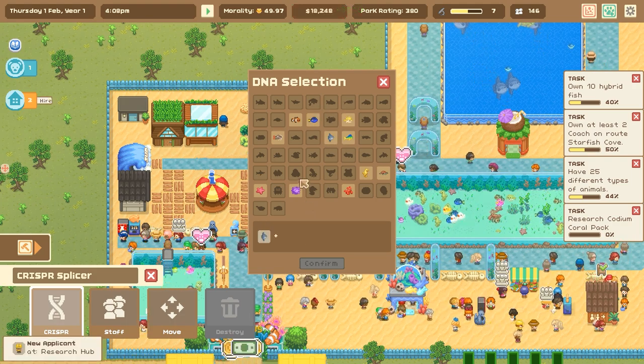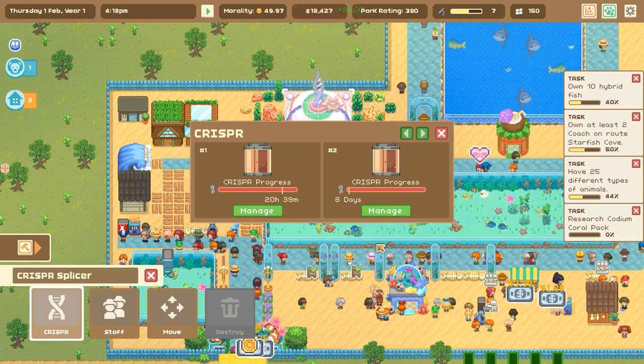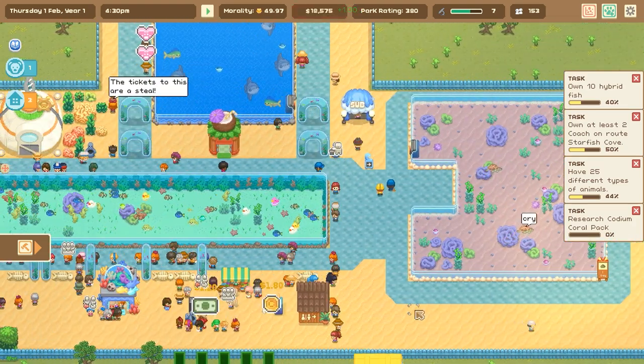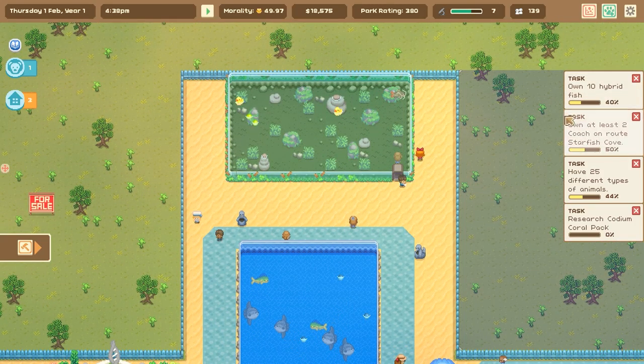Let's make a sunfish sea urchin hybrid! I want to see what that looks like — what if it looks like a giant moving prickle ball? That just sounds really fun to see. So we'll go ahead and study that one to get our 10 hybrid fishies that we're trying to reach.